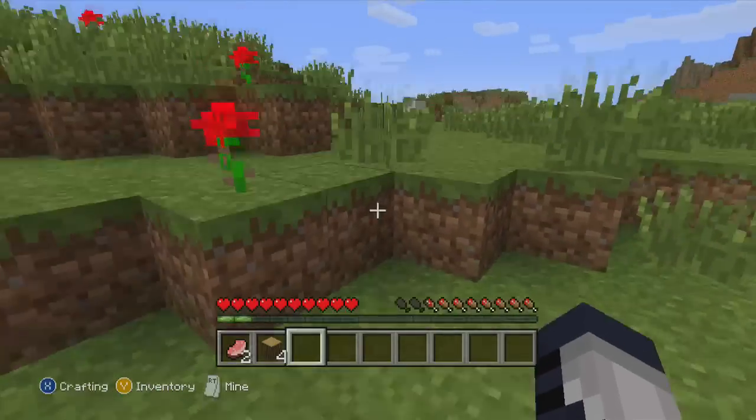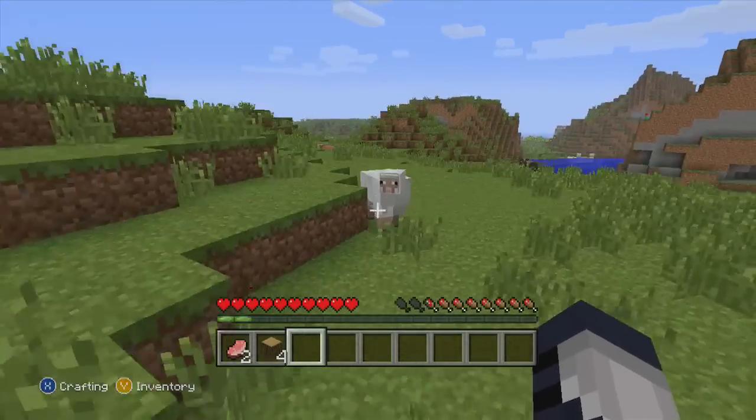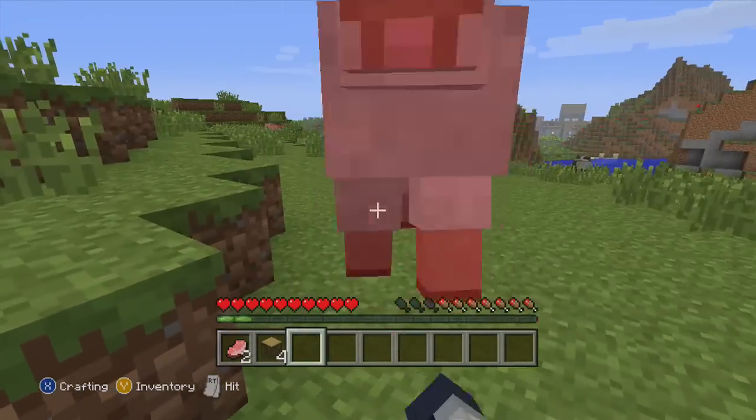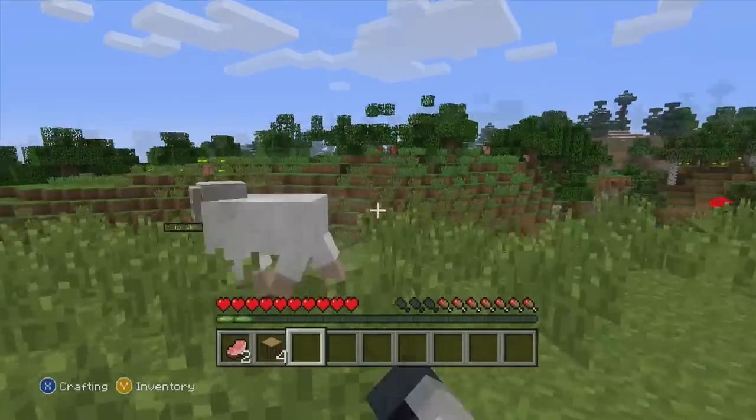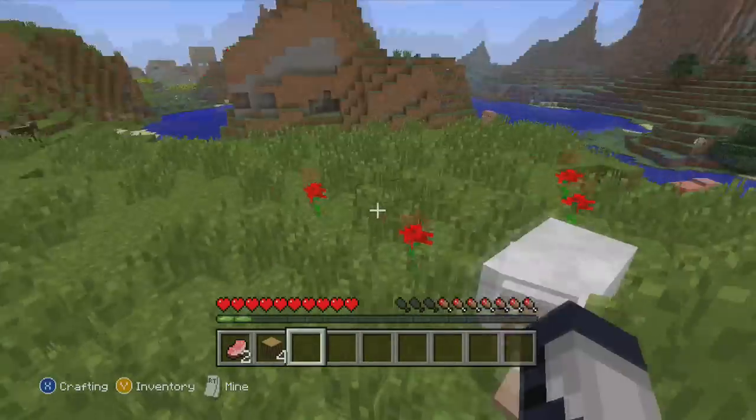Try to get some saplings as well, so we can bring some trees over there. Oh my god, pig. I don't think I can dig back here. Oh, I didn't make a sword. There we go. I got some wool — it's on hard difficulty, right? Yeah. The pig dropped no meat.